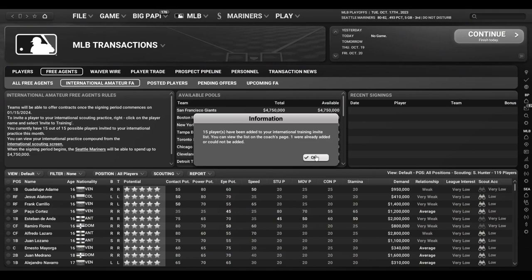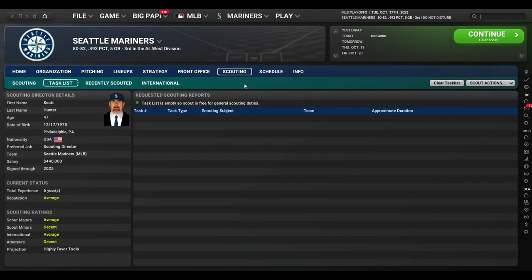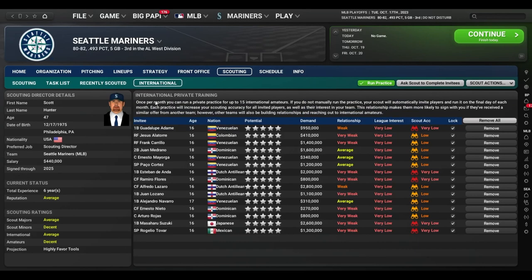We've invited these 15 players to our international camp. When you go to Scouting then International, those players are all there. Once a month you can run a private practice for up to 15 international amateurs — your scout will automatically invite them if you don't run it yourself. Each practice will increase your scouting accuracy as well as their interest in your team. This relationship makes them more likely to sign with you if they've received a similar offer from another team. When you click 'Run Practice,' you can see the relationship with some players increases — we're up to 'Strong' now with Medrano, Mayorga, and Cortez. You can do this in October, November, and December, and then January 15th is the actual signing date.